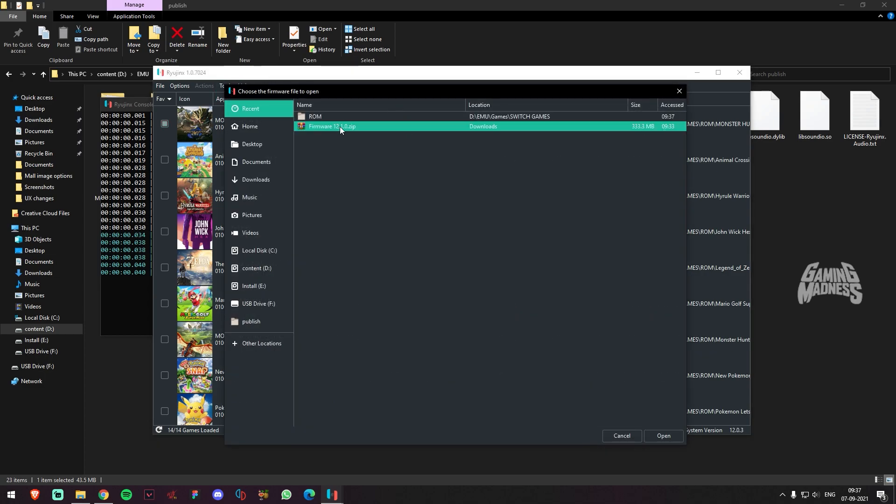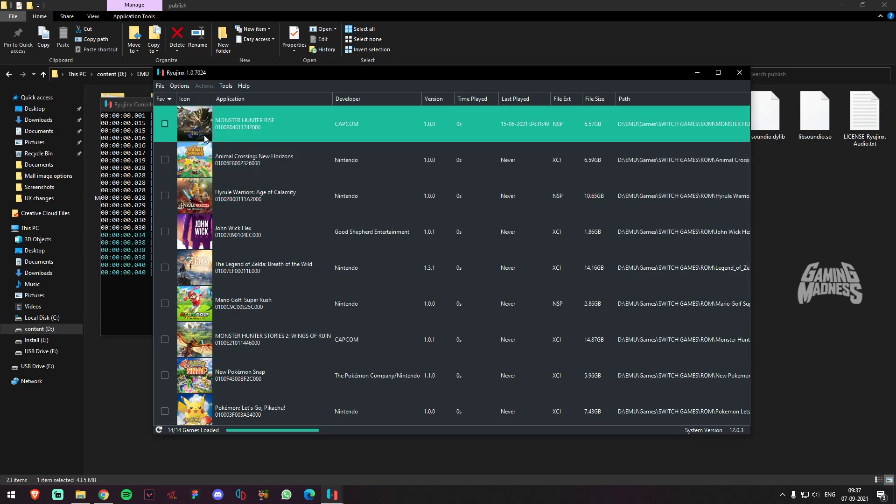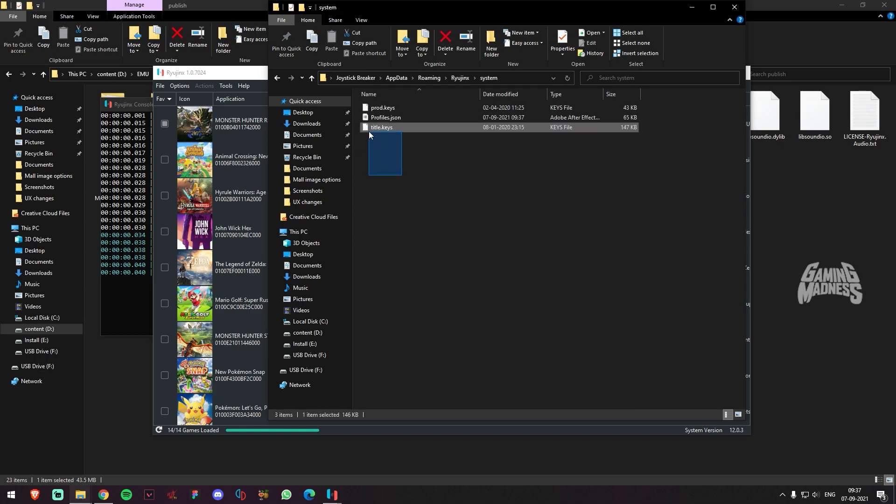You can download the firmware and install it. Once the firmware is installed, we will paste two folders in the user emulator directory. We will paste two files in the system folder.